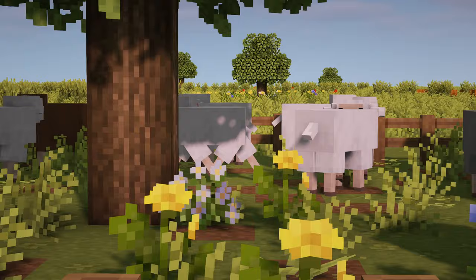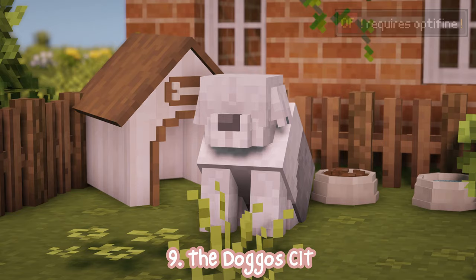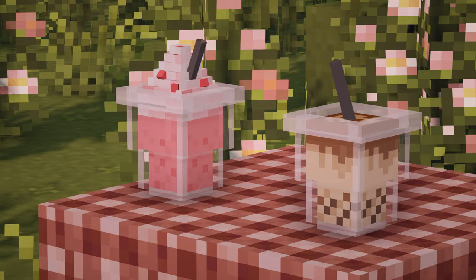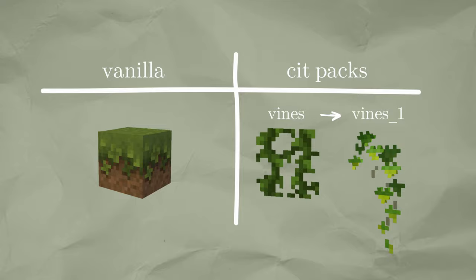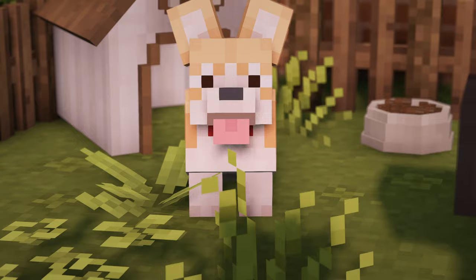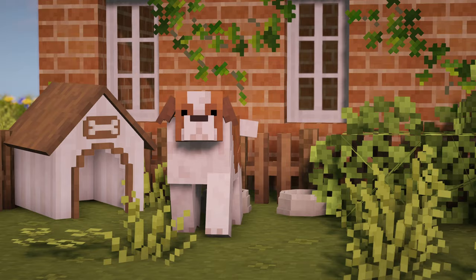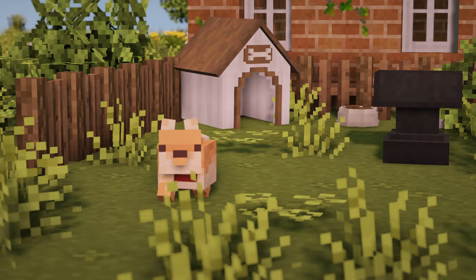And you know what would look amazing with this sheep pack? The sheep dog. This pack does require Optifine — it's a CAT pack. If you want to find out more about CAT packs and how to use them, you can watch this video. There are lots of breeds to choose from, including Corgi, Shih Tzu, Shiba Inu, Saint Bernard, and even Pomeranian.